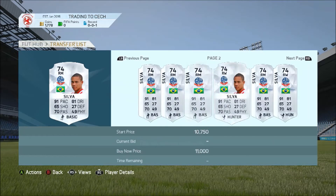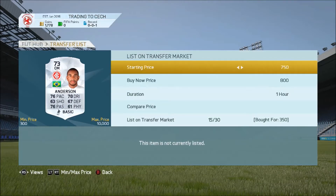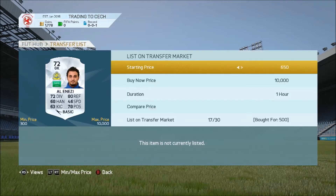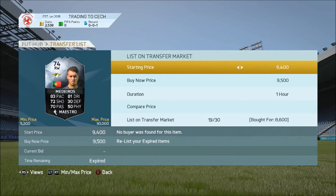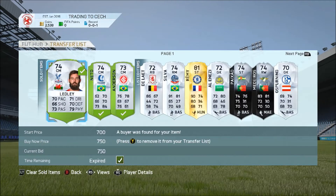We picked up quite a few silvers and made quite a bit of profit. This silver — I think his first name might be Wellington — was an absolute bargain. He is an amazing player on FIFA, has always been worth a few thousand coins. That inform there didn't sell — I'm pretty sure none of the informs sold.